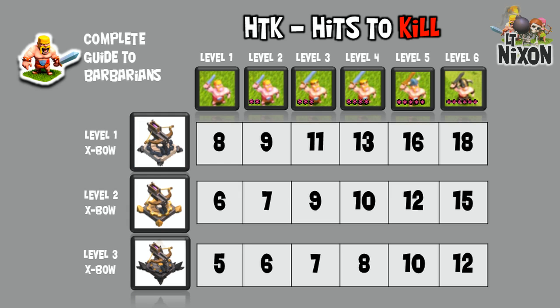The crossbow does really well against Barbarians. It shoots a shot every 0.128 seconds, so for 12 shots against a level 5 Barbarian, the level 2 crossbow takes out that level 5 Barbarian in a little over 1.5 seconds. The same goes for a level 6 Barbarian against a level 3 crossbow — those 12 shots take 1.53 seconds to kill that level 6 Barbarian.